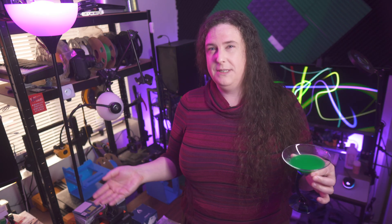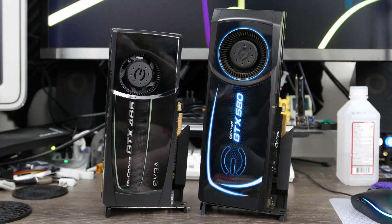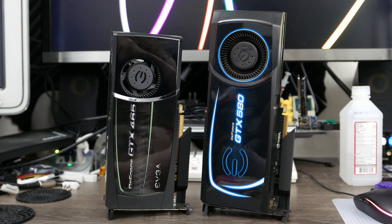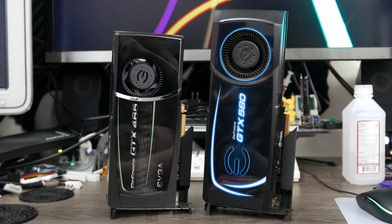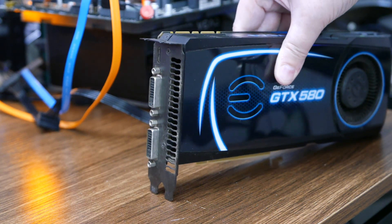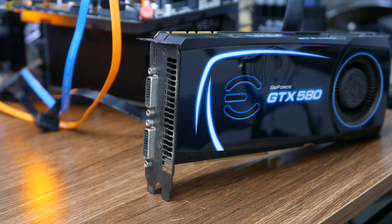Fermi's initial launch was also delayed by six months, while its follow-up was on schedule, resulting in the unusual fact that both of these GPUs launched in the same year. The GF100-based GTX 465 launched just after the initial models rolled out in May of 2010, while the revised GF110-based GTX 580 launched in November of the same year.